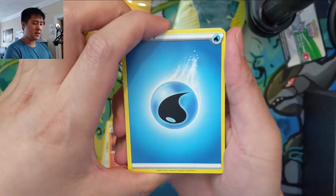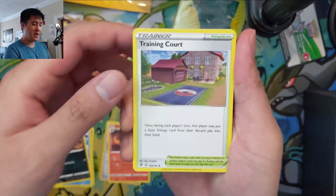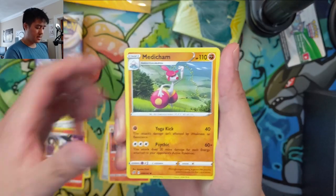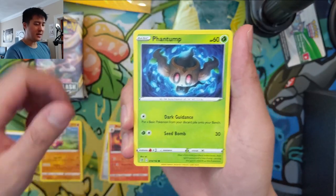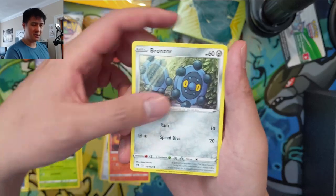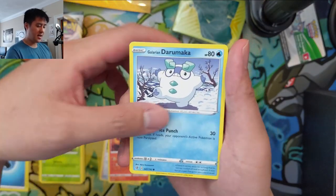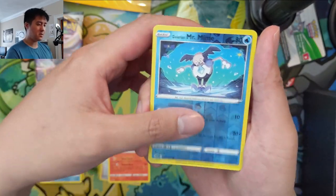If you do play the card game, let me know what decks you've been trying out or which ones you want to try. When grinding the ladder I'll still stick with my ADP-Z just because I don't have the Dragapult, and I don't think Rillaboom will be able to compete. We have a Mr. Mime and then the Butterfree.